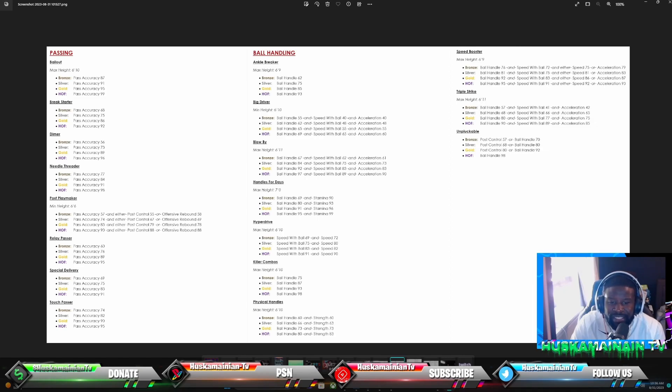Ball handling badges include: Ankle Breaker, Big Driver, Low, By Handles for Days, Hyper Drive, Killer Combos, Physical Handles, Speed Booster, Triple Strike, and Unpluckable. Relay Pass seems fairly easy at 60 pass accuracy for bronze. Blow By requires 67 ball handling, 62 speed with ball, and 61 acceleration for bronze — three attributes just to get that badge.